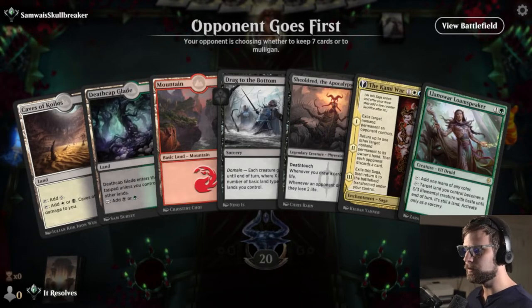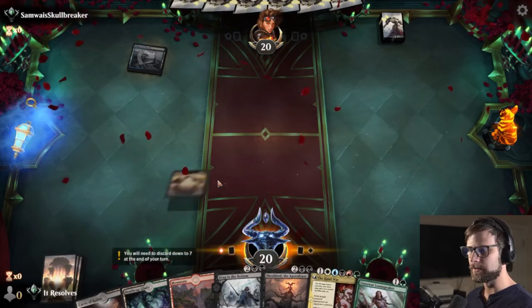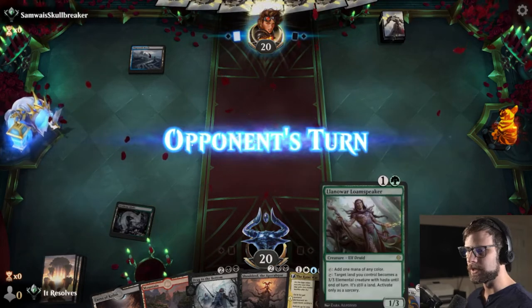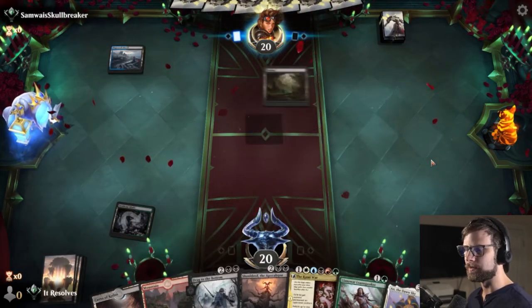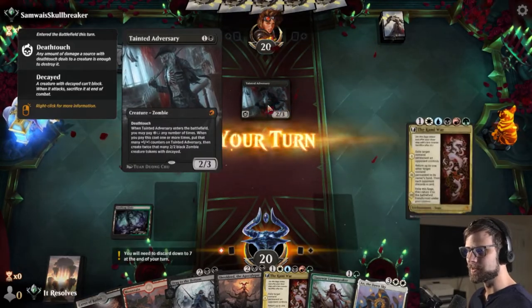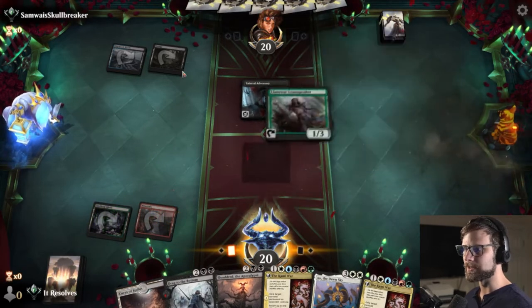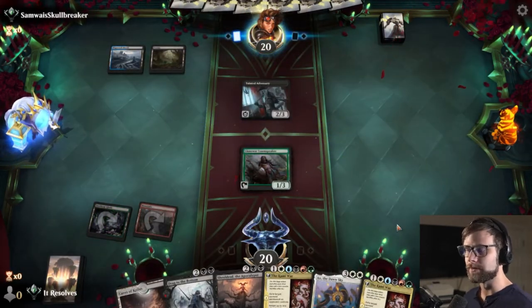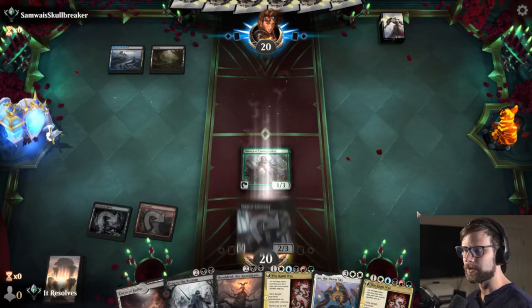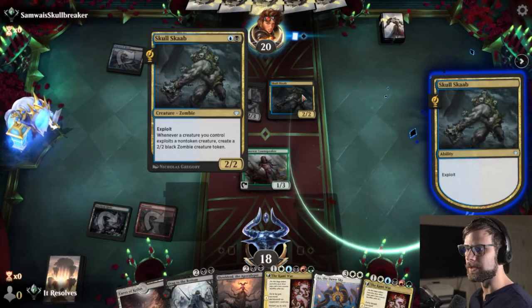Here we are for game number two. This actually looks like a much stronger keep based on the fact that if we get any land we've got Drag to the Bottom plus Sheoldred. I'm actually gonna lead on this so we can get that turn two Loam Speaker down, and at that point we have enough to get us where we need to be. Looks like another zombies deck. We tend to be slightly slower against a zombie deck — our game plan is still solid but we basically just have to out-power it.